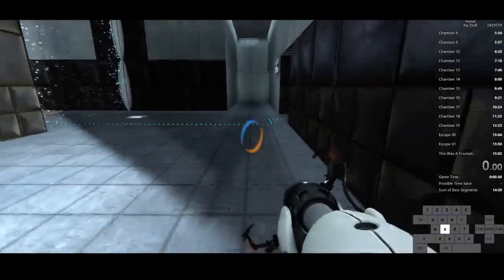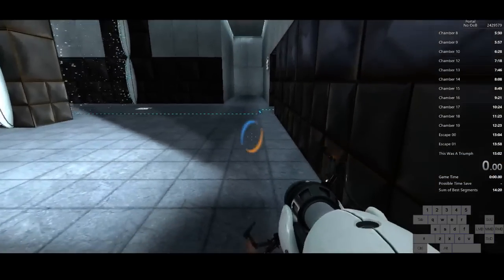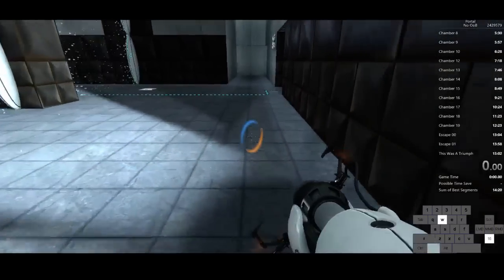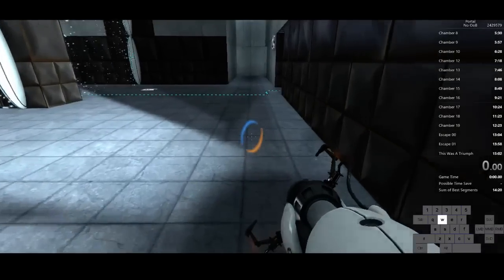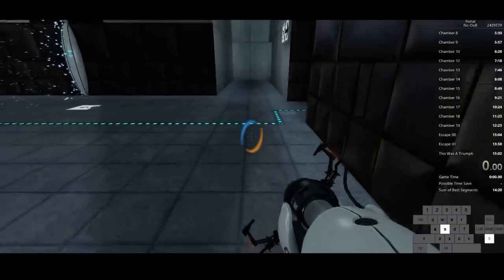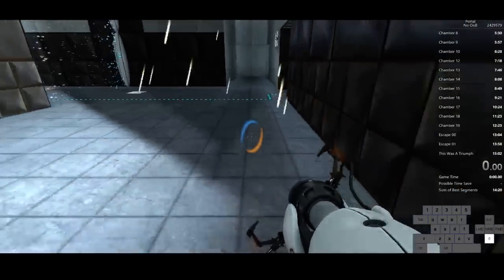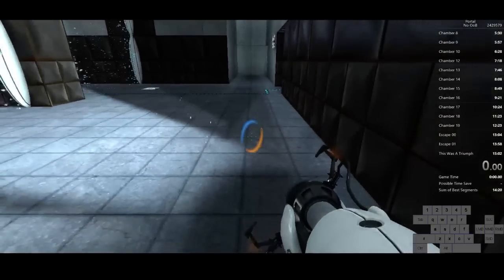Hold forward — or you can do backwards, but that's more advanced. For the sake of this, we're going to hold forward and jump. It's important to note that when you're holding forward and then you jump, let go of W right after you jump. Then, right after you jump, hold crouch. You can see my scroll inputs on the bottom right.